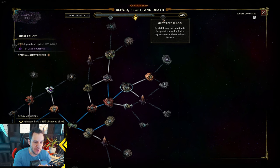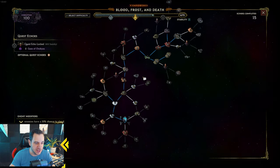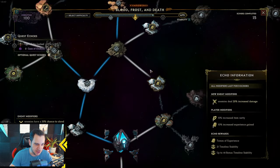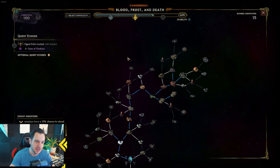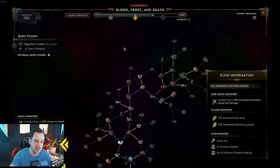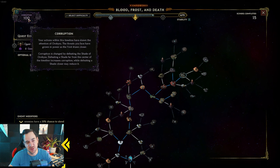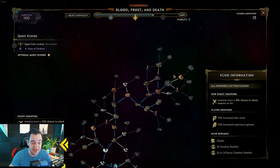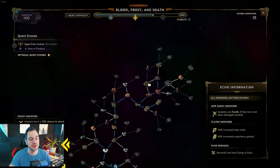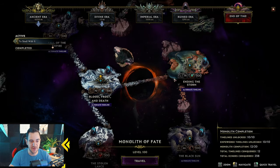You can increase corruption by finding Orobus — the Gaze of Orobus — the further you go out from your starting node in the web. There comes an Echo with a sort of citadel on it, and this is a fight against Orobus. If you kill him, you get a corruption increase, usually like 10 to 20. So you've got to kill him like 5 to 10 times to get 200 corruption in a single monolith. The corruption only applies to the specific monolith of fate you're currently on.